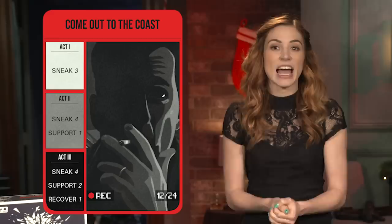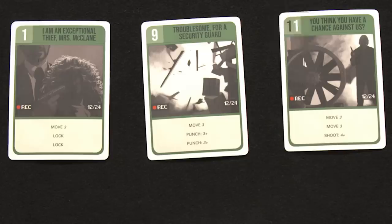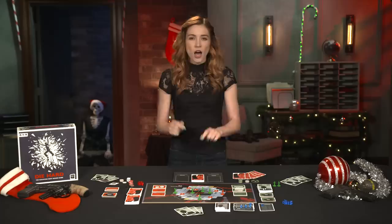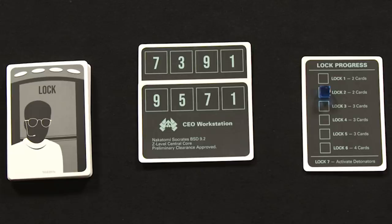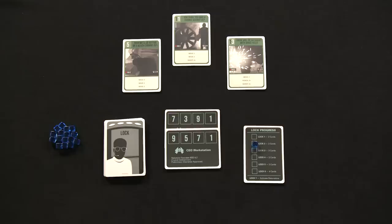After players have chosen their action cards, John reveals his first and takes the action listed for the current act on the card. After John's actions, the thieves resolve their three cards by revealing them and arranging them in order of highest to lowest number on the top left of the card. The highest and lowest values are used to break through the vault locks on the turn, while the middle card provides the thieves with their actions for the turn. The thieves are attempting to break through six levels of locks and then a final seventh level once the FBI shuts down the power in Act 3.